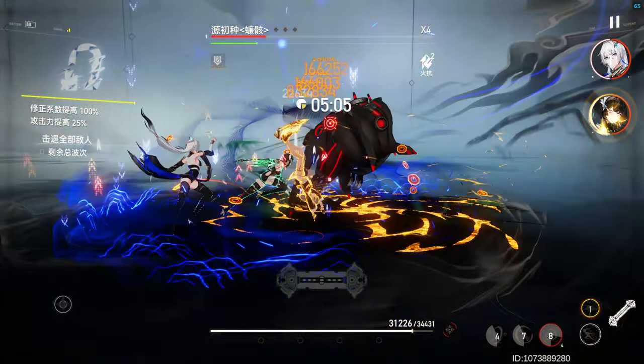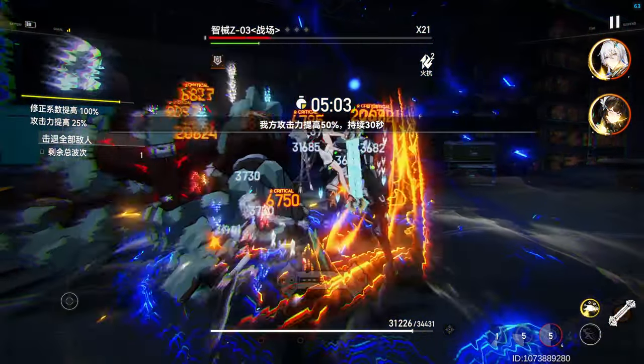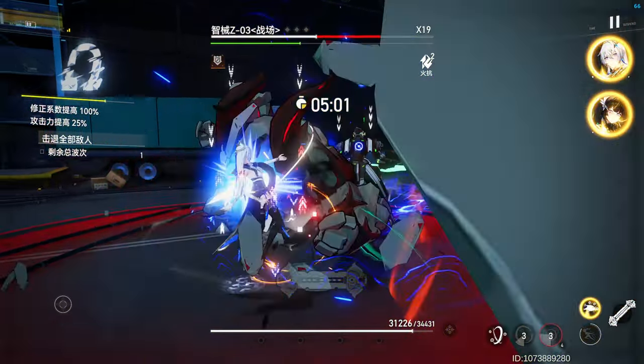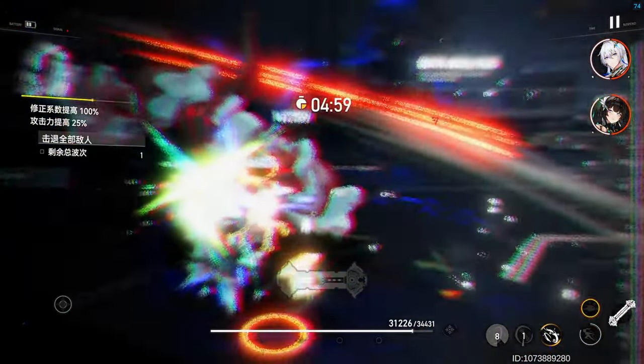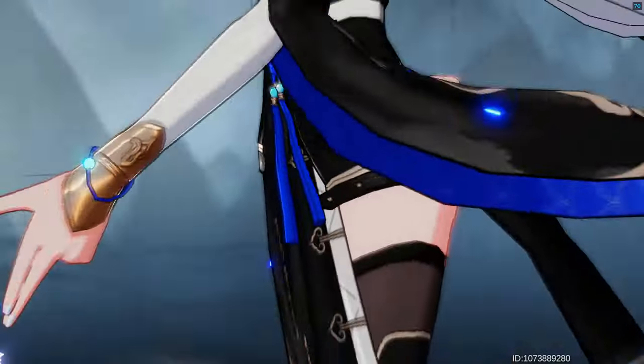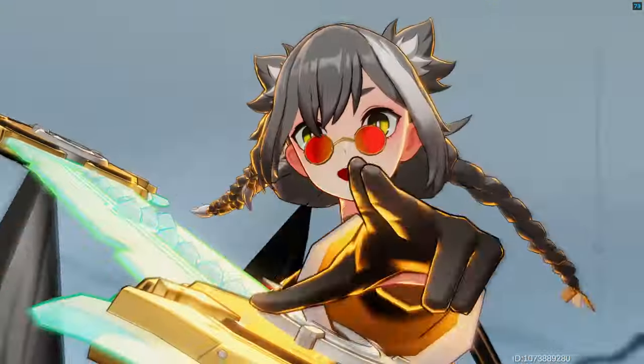Hopefully by now you have a good understanding of her skills. The goal when playing Lu Liang is to accumulate the 50 stacks of fortune, in order to buff the team's wind damage by 40% when skill 3 is cast. To achieve this as quickly as possible, here is the combo I like to use.